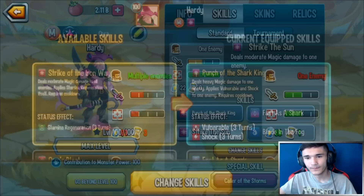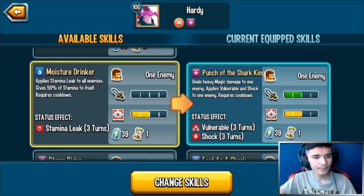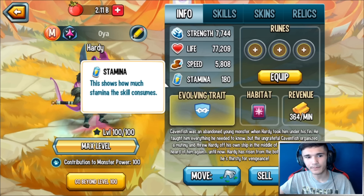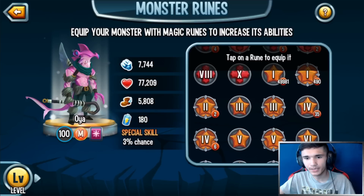Holy cow, this monster takes so much stamina per skill. I recommend running these skills, but if you want to run Stamina Regen over one of them you can. The curse — I don't know why you wouldn't run that for the damage. The AOE low magic damage skill has zero cooldown, but so does this skill right here and it only takes 22 stamina, so as long as you have 22 stamina you should be good.